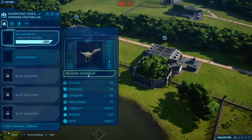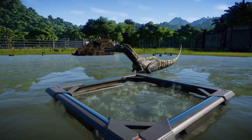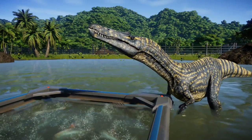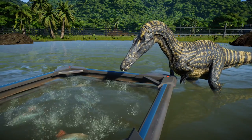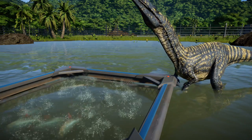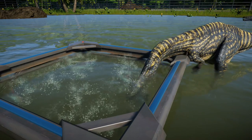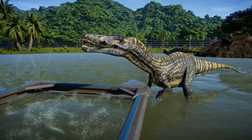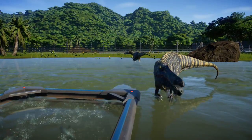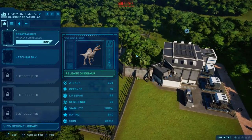Next up we have the Suchomimus — look for the wibbly-wobbly fish. I wonder if that's a radius thing or a 'when they know they're about to be eaten' thing. He's doing the same as the Baryonyx — kind of waiting with his head above the water, snaps down and grabs a fish, then puts his mouth into the water and waits for a nearby fish to snap at quickly. And he's done. So it seems the Baryonyx and the Suchomimus have the same animation set.